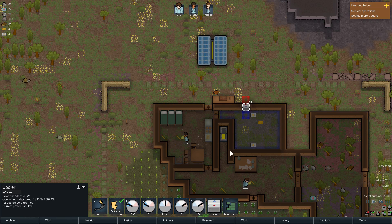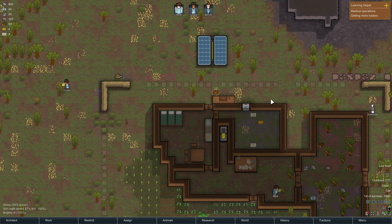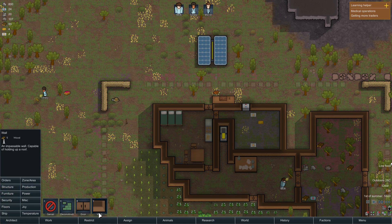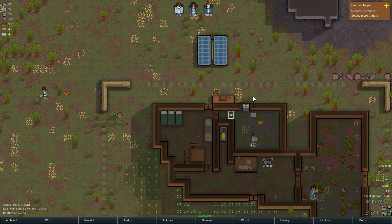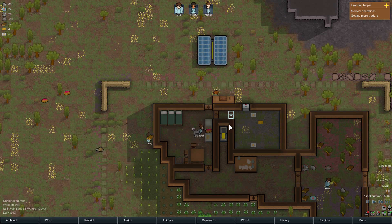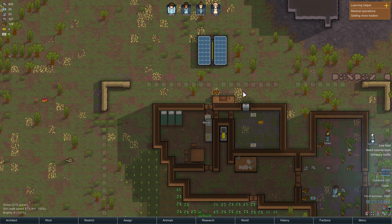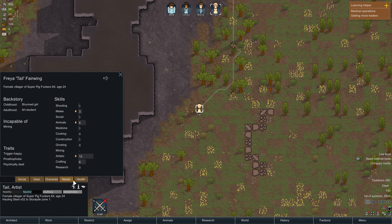Let's get a cooler in here so we can start making that into a freezer instead of just a room. I'm going to set it to negative five degrees. That will sap a lot of power, but this food will last forever if it's frozen, so it's very valuable to us. Let's get that second door in there to help keep the cold in, so every time we open that door to cook it's not letting a whole bunch of heat in. I do want to switch those out for auto doors at some point so it's not slowing down cooking.